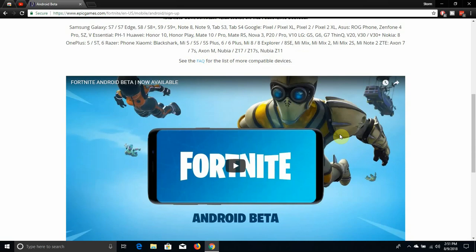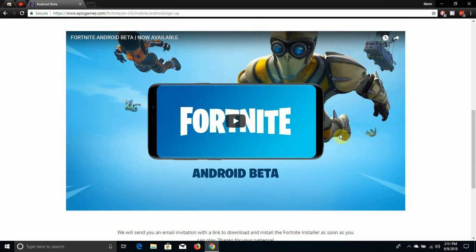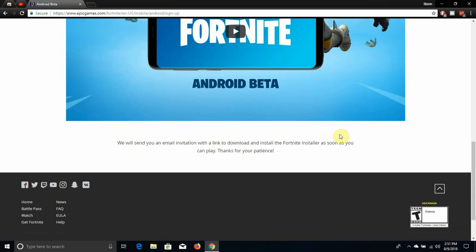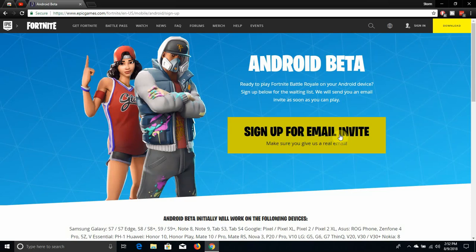So those are the current devices that are supported for Fortnite. You can also check out the trailer for it — that will be linked in the description of this video. Now, as you guys might know, Epic Games does not release Fortnite on the Play Store. Instead, you'll have to download it from their website. You'll download the installer to your phone and then you can download Fortnite from there. I'm not a big fan of that — I'm a little concerned about privacy and security and stuff like that.